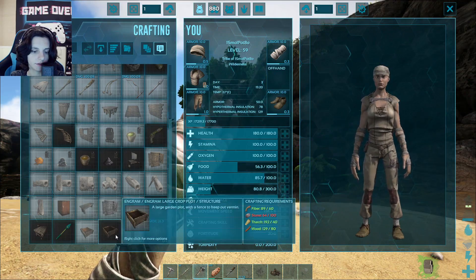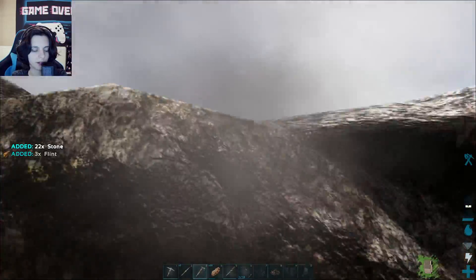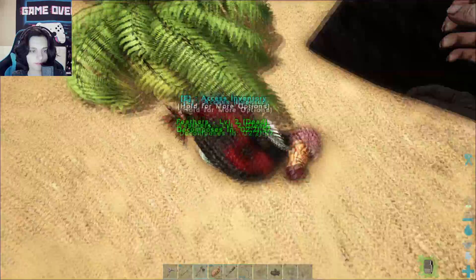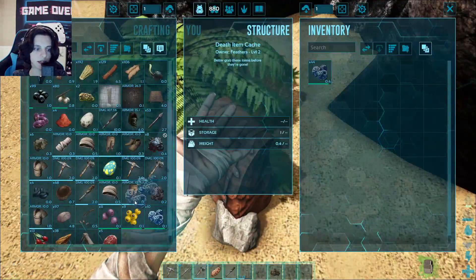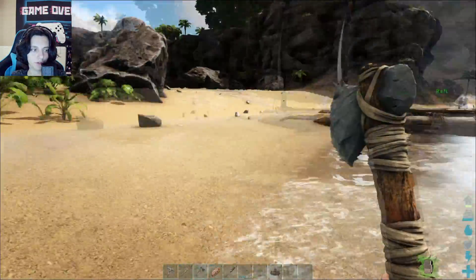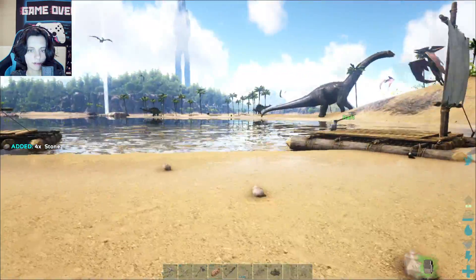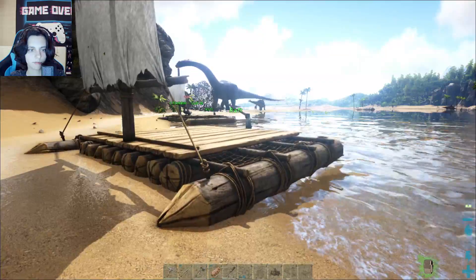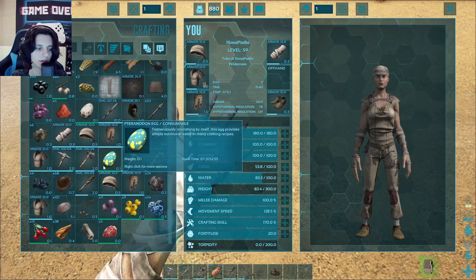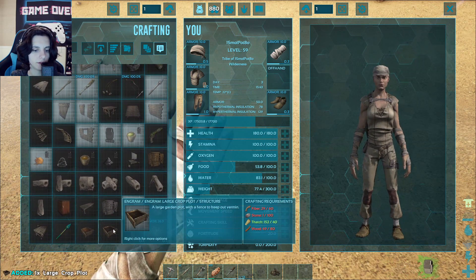I have crop plots — let's make some large ones, considering there are specific ones that plants go into. Some can only take large or medium, but they can all pretty much go large. We need crop plots to start a farm, and more stone to craft the irrigation, because irrigation is important. We also need more fiber, stone, and wood.